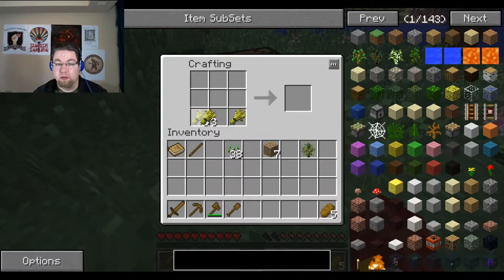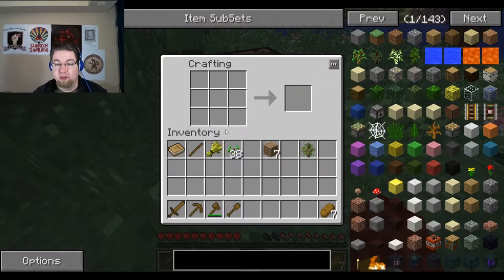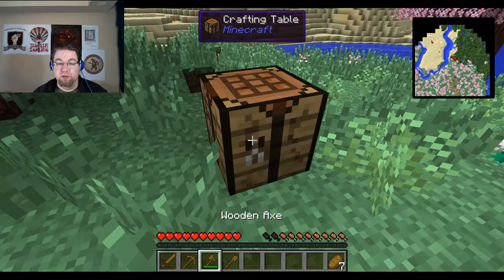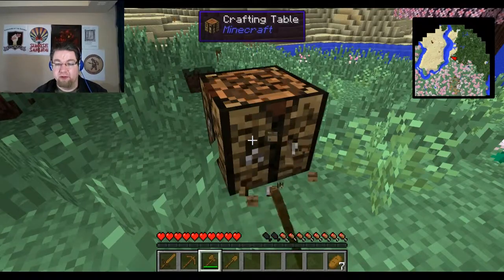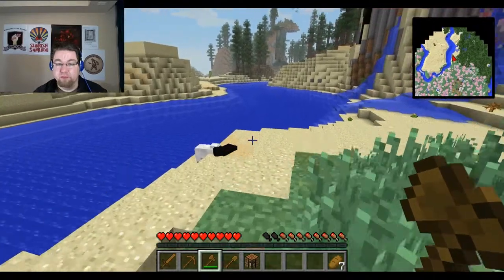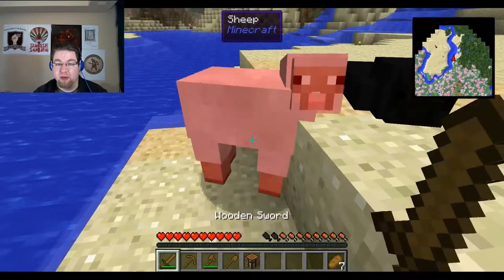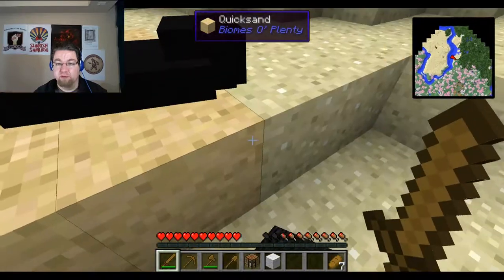Actually, while I'm standing right here, we're gonna make some food. We're gonna make some bread — cool thing: wheat, flour, bake to make bread. So now we've got some food too. We're doing pretty okay. That village was a good find in the fact that I could get some of it.